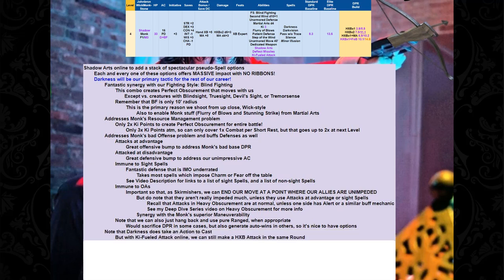Note that Darkness does take an action to cast, but we get Ki-fueled Attack. That means we can still make a hand crossbow attack on the same round that we cast Darkness. You do want to pre-buff this, and it has a 10-minute duration which helps. It might last multiple combats. Overall, Darkness is a huge, awesome, fantastic add for us — that's what makes level 4 so good.